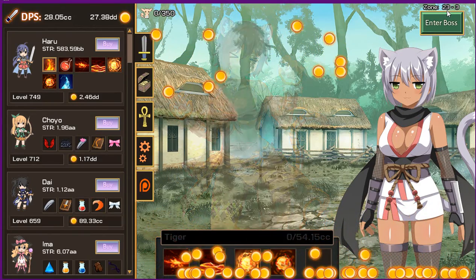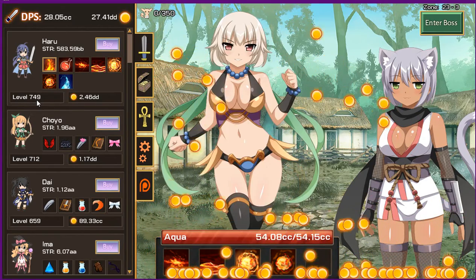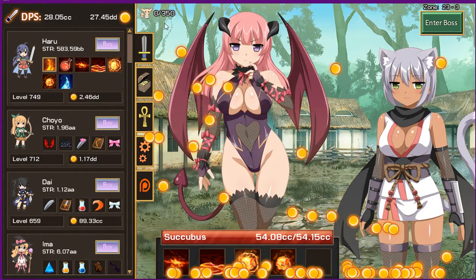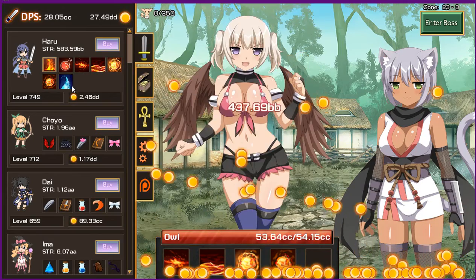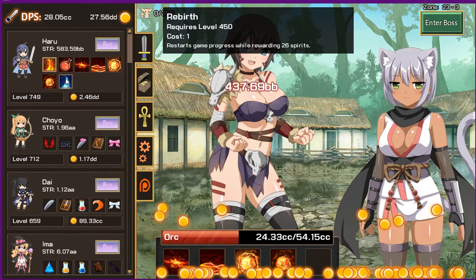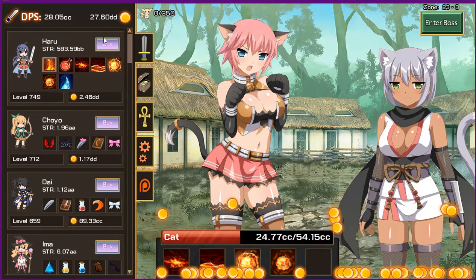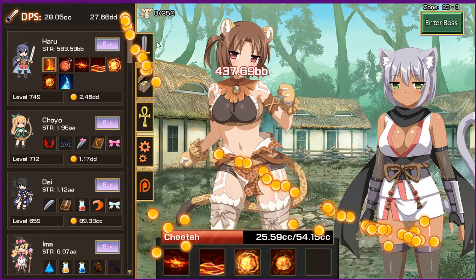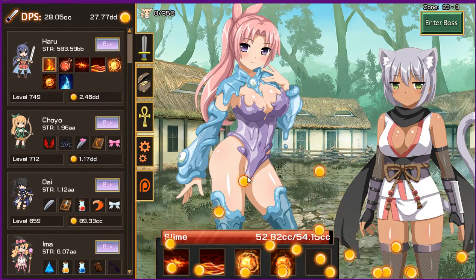So I'm on zone 23-3 and Haru is level 749. The further you go, the more you can get these spirit things. At the start of the game you might wonder how to get those — you've got to level up Haru to level 450. I'll explain her passive and active abilities later. Right now I'm making a steady amount of money because I have a lot of girls.